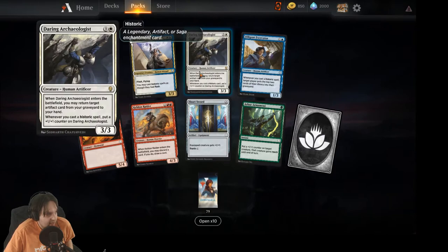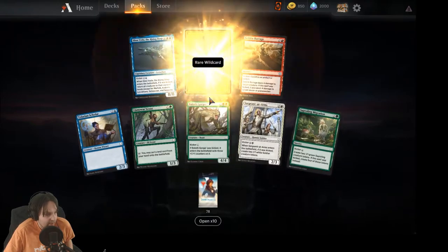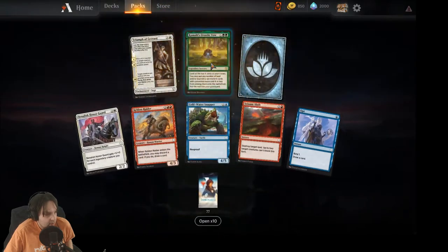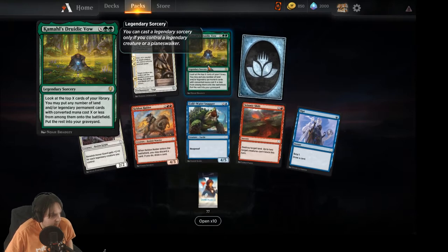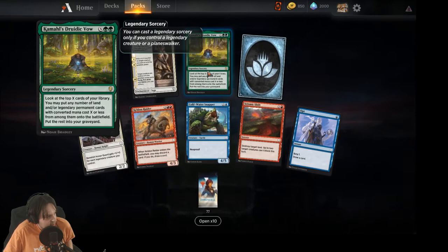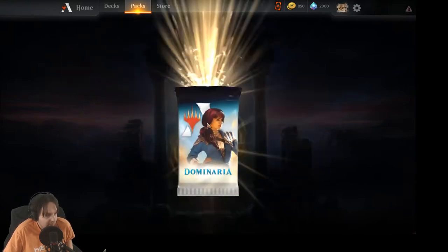I'd like to get Daring Archaeologist or Karn, one of the planeswalkers maybe, but I'll get them eventually. A rare wild card — very good. Got a rare: Kamahl's Druidic Vow. You look at the top of your library and may put any number of lands or legendary permanent cards with converted mana cost X or less onto the battlefield. Kind of neat.